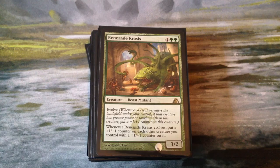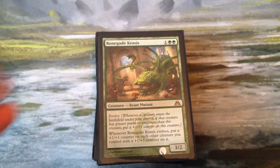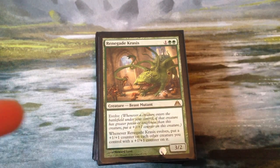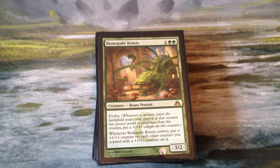Renegade Krasis is a 3-2 with Evolve — whenever something enters the battlefield that we control with more power or toughness than this, we put a counter on it. And when it does that, we put a plus-one-plus-one counter on each other creature we control with a plus-one-plus-one counter on it. So as you can see, the goals are get counters on things and put more counters on them.